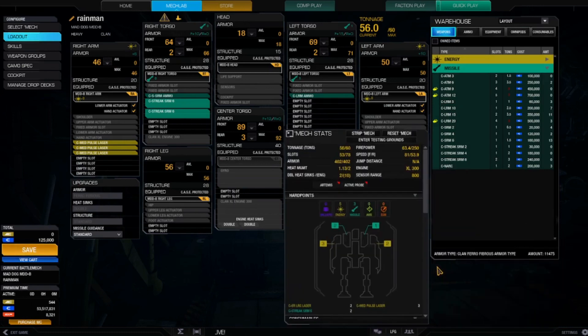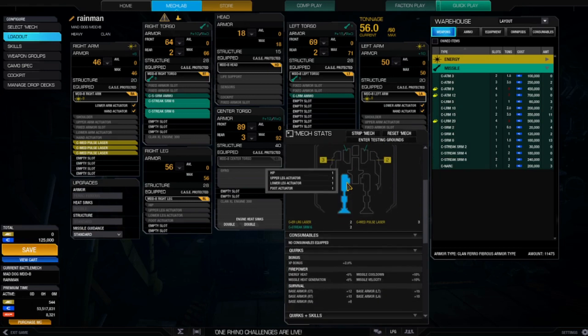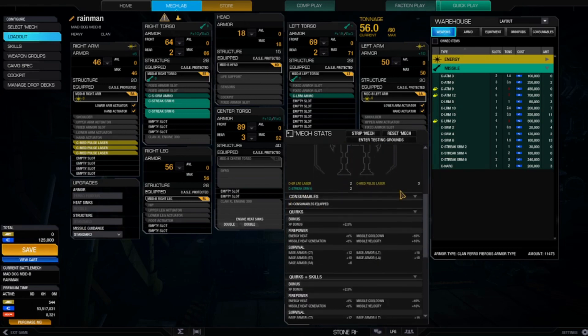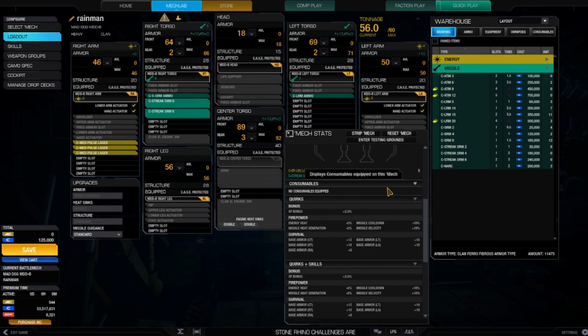This is the Mad Dog B — as in Bravo. It's not a special variant or anything, but it comes with an XP bonus of 3.5, which helps skill it out a little bit faster. Here's where it really comes into play: firepower energy heat minus 5, missile heat minus 5, missile cooldown minus 10, missile velocity plus 10.